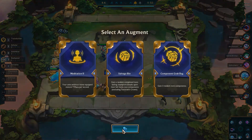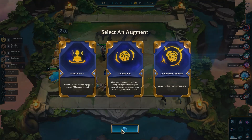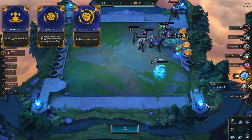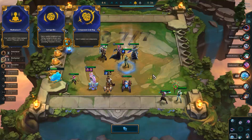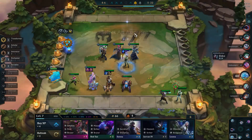The final augment choice is usually the least interesting because it's usually fairly obvious which one is the best. Meditation doesn't do a whole lot on Faye's board, as most of the units she wants to cast already have items. Salvage Bin has potential, but this late in the game it's unlikely to get as much value compared to earlier. That leaves Component Grab Bag as the best one to take. It's never going to be harmful for your board to have more components to use, so it's both the best option and the safest.